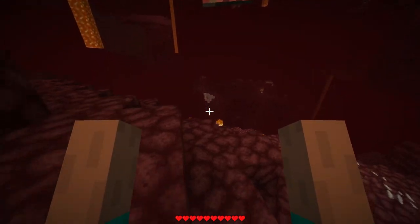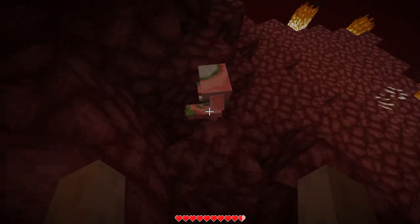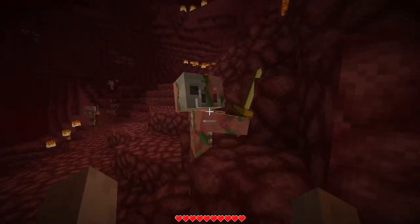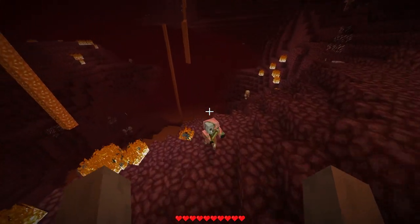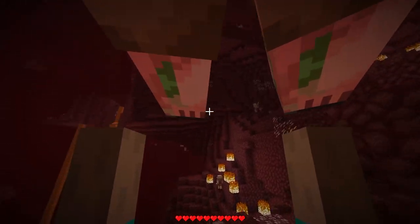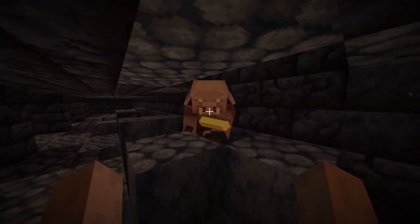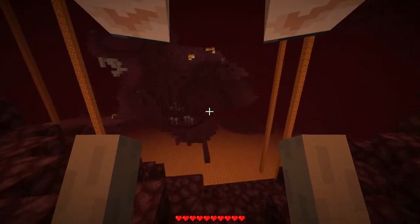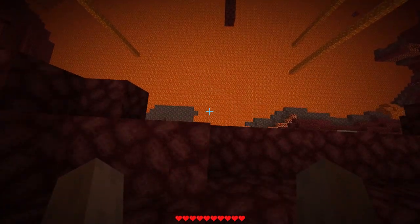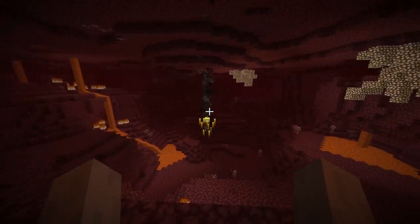As soon as I went to the nether, I instantly looked for a piglin to see if I could barter with them. However, the combat system is really weird — you have to pick up things and throw them. I also thought of throwing mobs off cliffs to get their loot. However, the bartering system and piglin drops do not work the same as they do in normal Minecraft. Trying to barter with piglins is also extremely difficult, and them giving stuff back to you is nothing. This makes the nether almost completely useless, as we can't get ender pearls from bartering, nor can we get blaze rods from blazes, as they do not take fall damage.